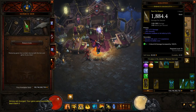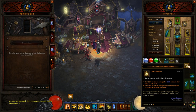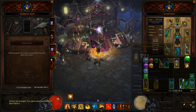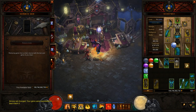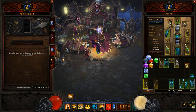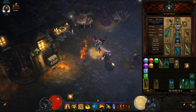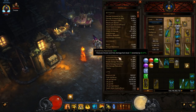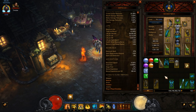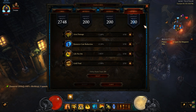One thing to note — the first legendary gem you get every single season is Bane of the Powerful, always the first one that drops. Do a GR1 and you can get a 20% damage increase right out the gate. As soon as you kill any elite you're set up the rest of the rift. I tested without Bane of the Powerful and nothing in the cube — super bare bones, no paragon. This testing standard will apply to all my future starter videos.